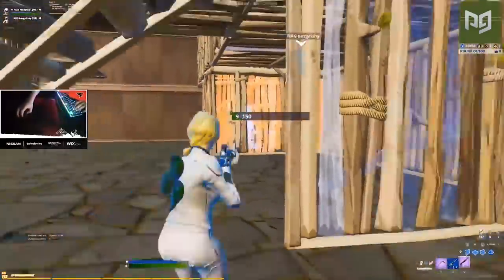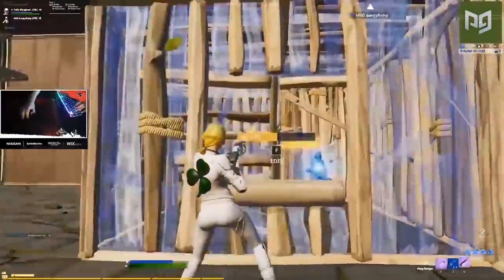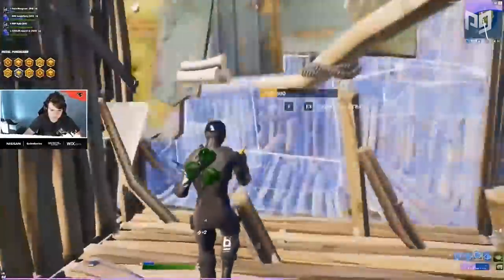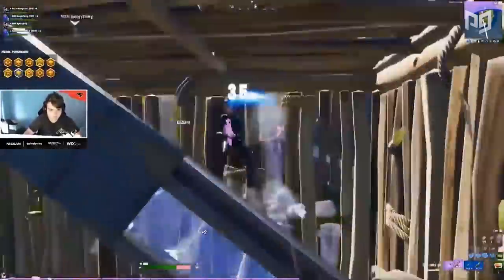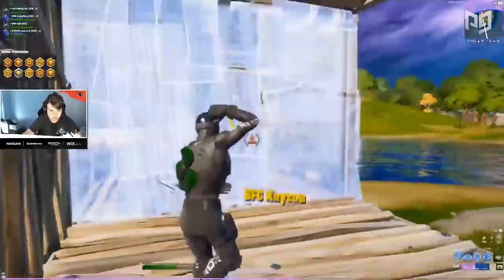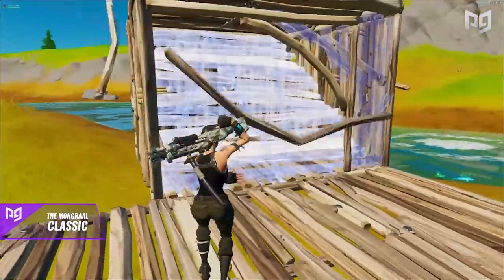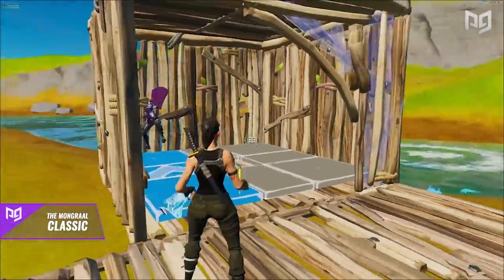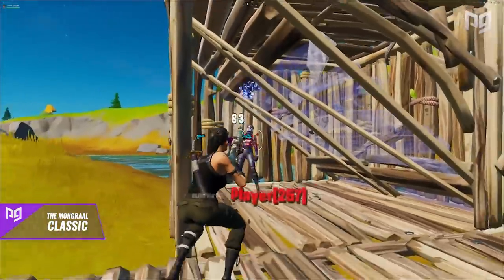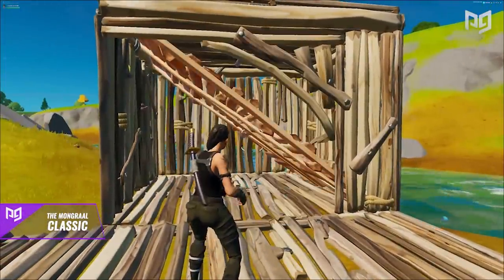One issue you might run into with the Mongrel Classic is if your opponent ends up on your ramp. This rarely happens, but it's good to know what to do. The counter is to edit the ramp to the left so you still have a right hand peek and can get easy shots off without your opponent having a chance to shoot back.